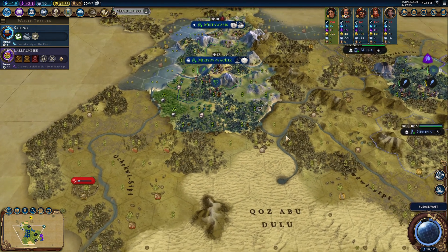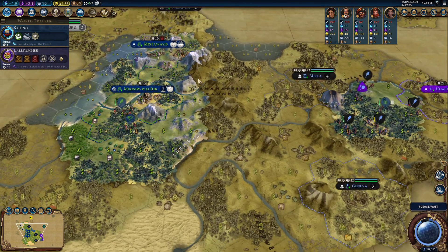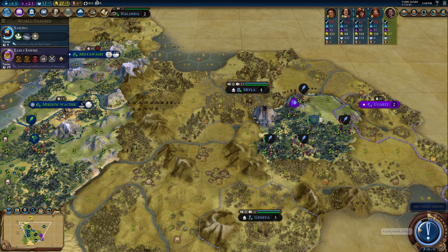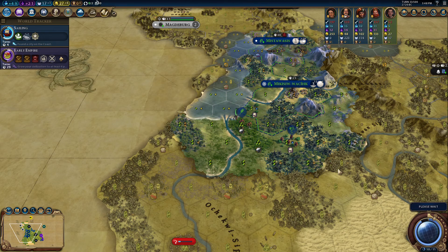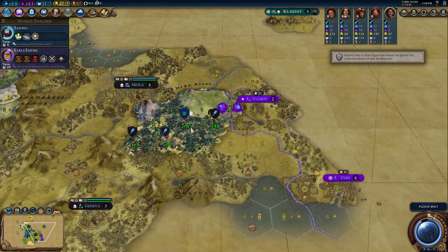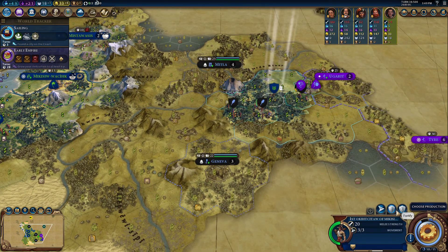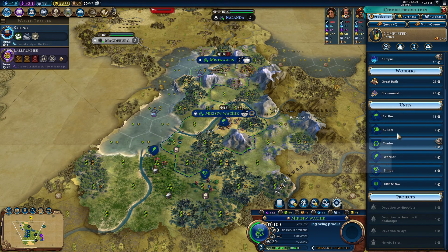I still definitely need at least one more city. I was going to go war heavy, but with three science city states and a ton of mountain ranges, I'm probably going to go for a science victory first. This city isn't growing super fast. Egypt has been targeted for war — oh, by Phoenicia! I told you guys — not surprised at all that they went to war.